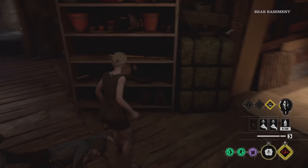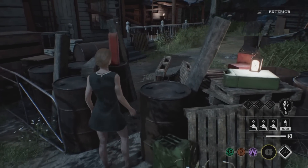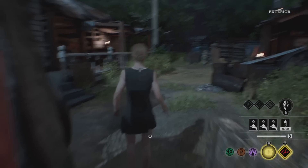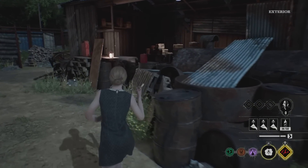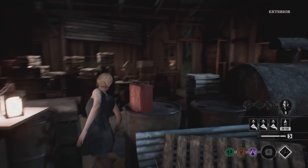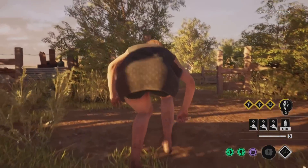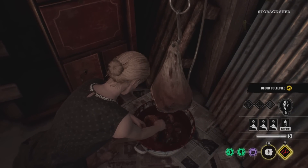Sissy also has the ability to crawl through those little tight spaces that victims use when you're chasing them as other killers, and you can continue the chase. So that's something Sissy has that some of the other killers do not, and it's worth keeping in mind when chasing victims.